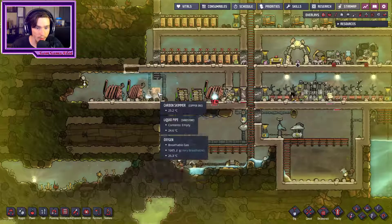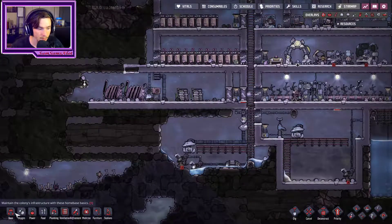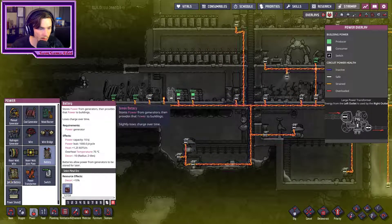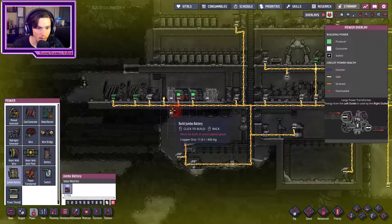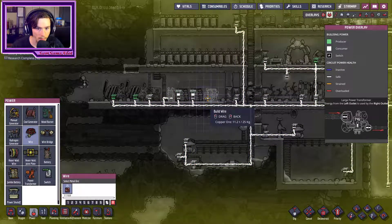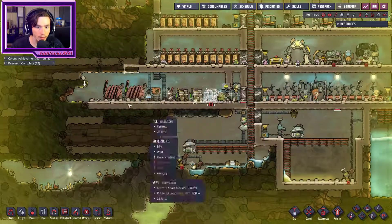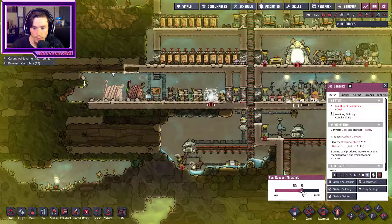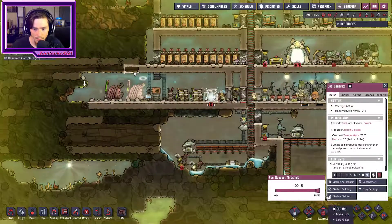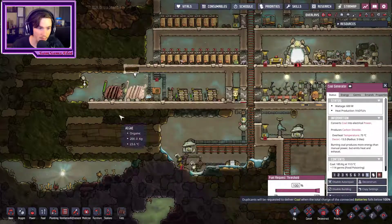So does this thing actually produce oxygen? Because if so, awesome. Our battery - I'll put that one there, because it's just weird spacing-wise. That one there, that should be good. More batteries, all good. You guys need to get that fuel threshold to 100%, right?